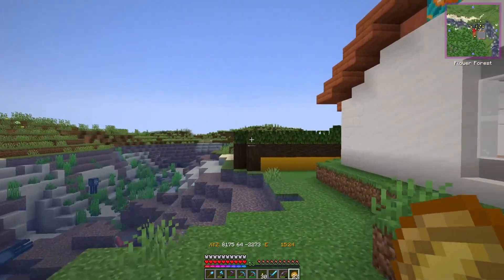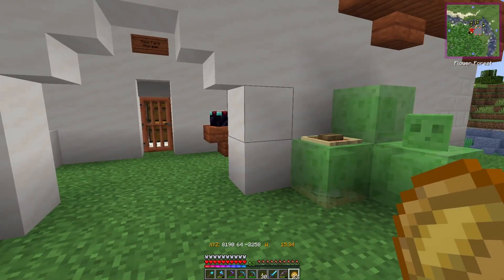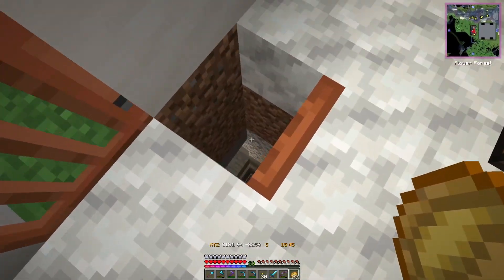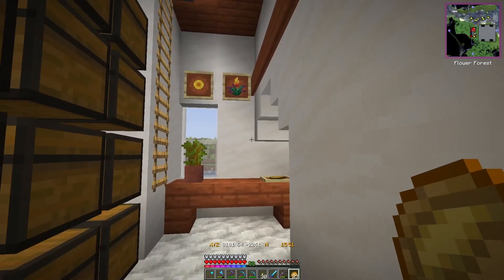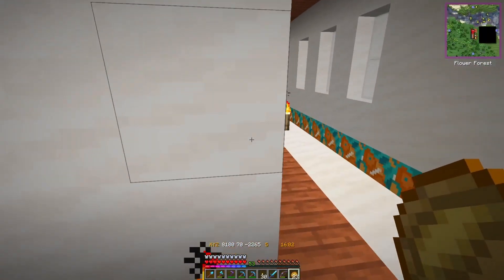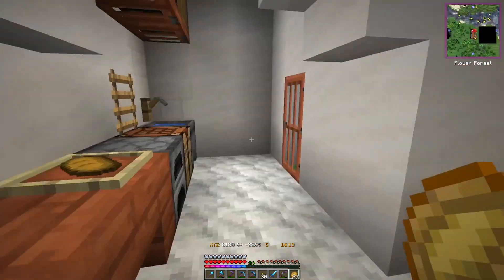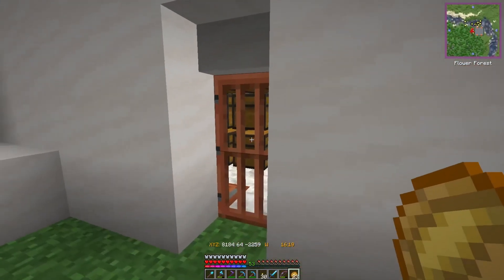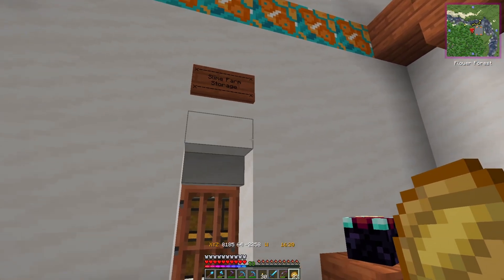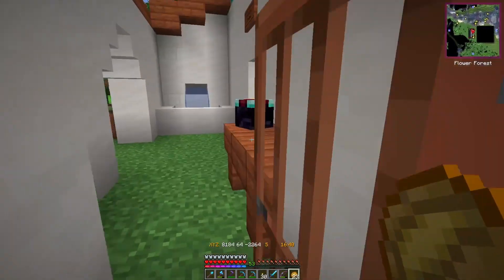Over here is our teleport point - not happy that you can see the command block through the transparent block but there's not much you can do with it. The back is pretty empty; my original thought was to plant some trees but I want to work on this greco-roman area once I get more projects done - and there are so many projects. Inside we've got a little closet, a kitchen area, and upstairs is the AFK spot with an iron door to stop zombies. The ladder not being at the very bottom also helps stop them, but they could still get up, so that's why we went with the iron door.